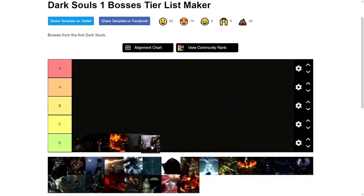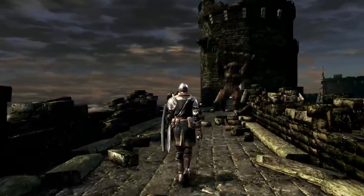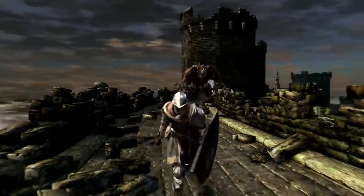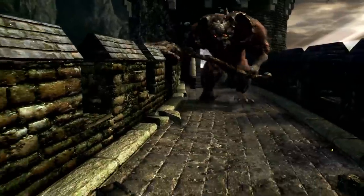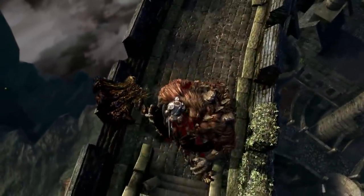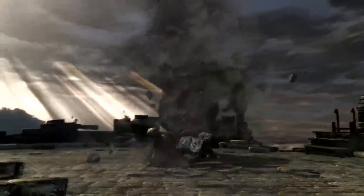Number four — Taurus Demon was a difficult choice for fourth place, because I do think he is a solid early game boss to teach you the ropes. This minotaur demon found on the castle wall above Undead Burg likes to knock you off the map, jump on you, and sometimes just run at you like a giant building. Fortunately, you can just climb a ladder beside the fog gate and plunge attack for an easy kill, but I'd like to think that some people wouldn't know how to do that first time around. Therefore, I give Taurus Demon fourth place.